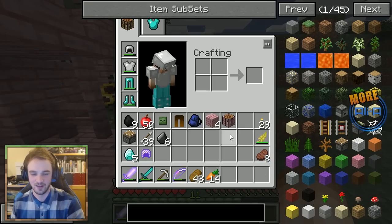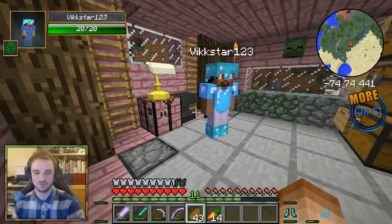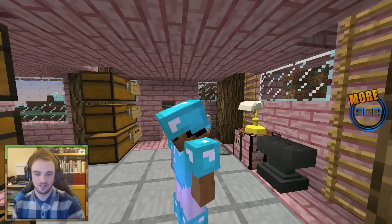I also have a Chocobo Feather — wait, what did I do with that? I don't even know. Anyway, lots to learn, lots to do. Let's go and take on this pyramid. I'm actually kind of scared taking on this — I just remember dying there a lot. Now we're ready — look at my huge sword. They're gonna run away.